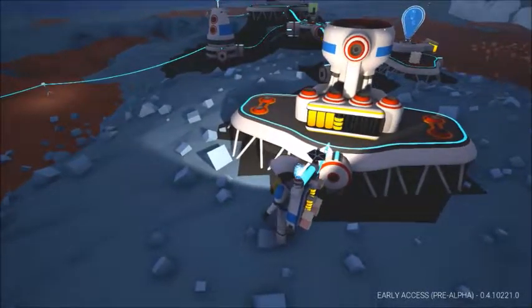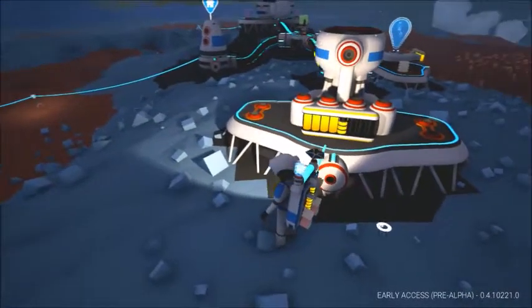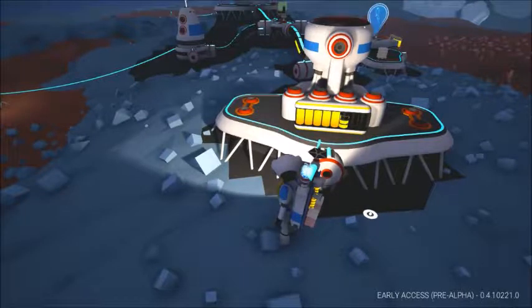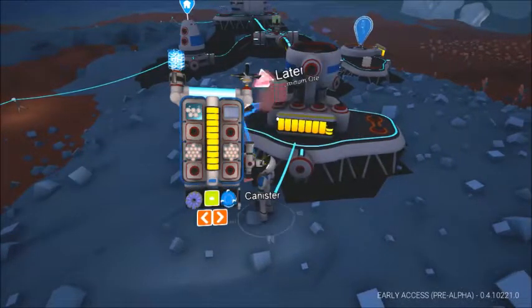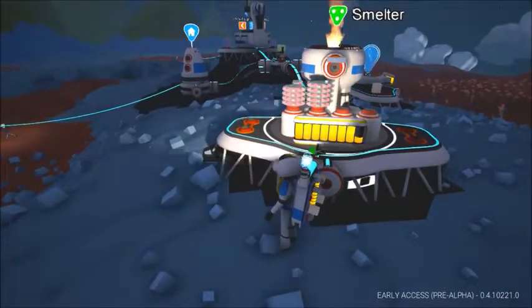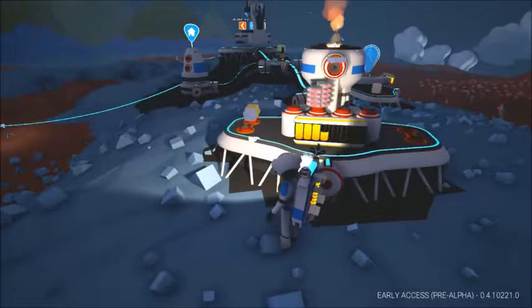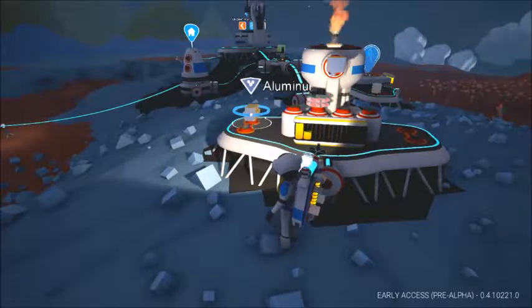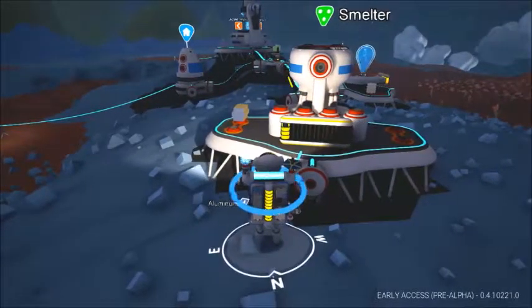Can I only do one at a time on the smelter? I forget how the smelter works. I think I can put... so if I put that there and that there, it should take... put into those things. Yeah. So there's aluminum and there's aluminum. Now I have enough for a vehicle bay.